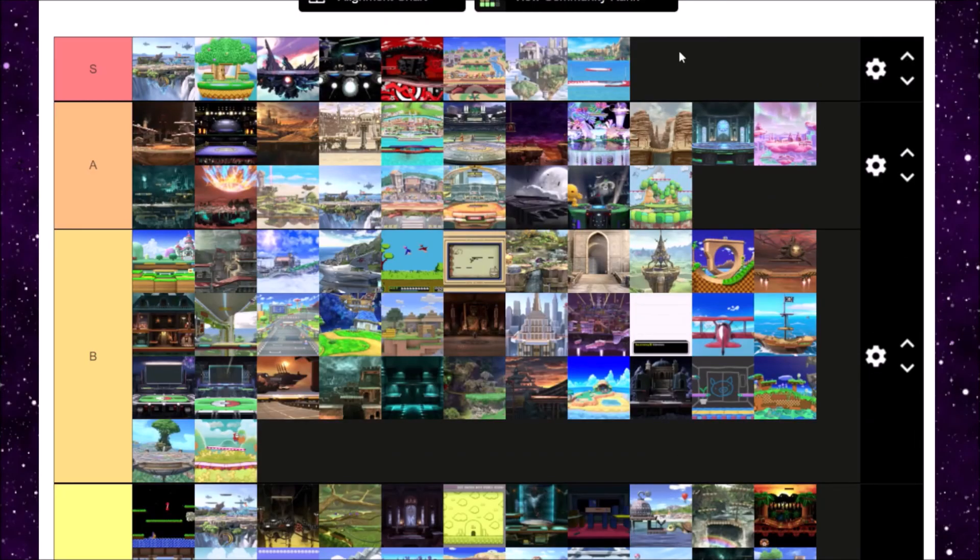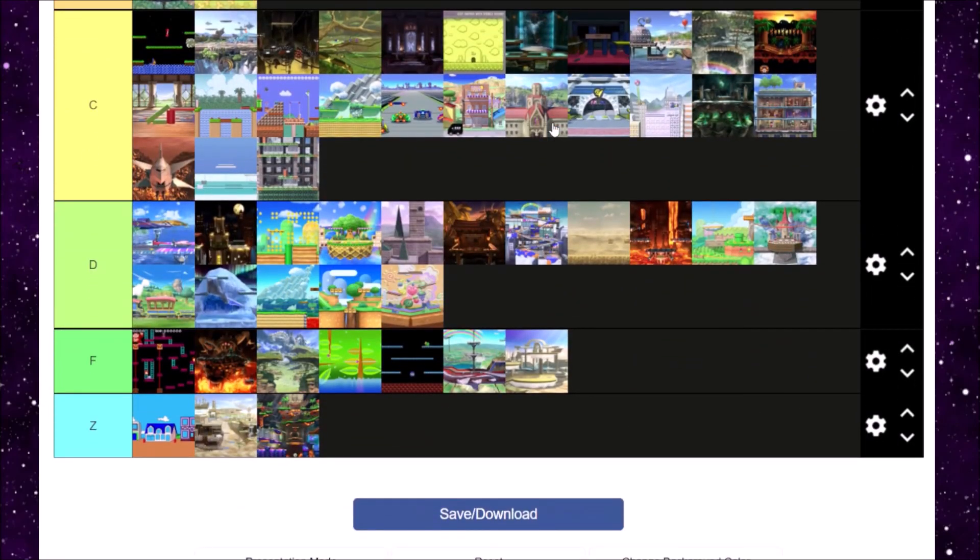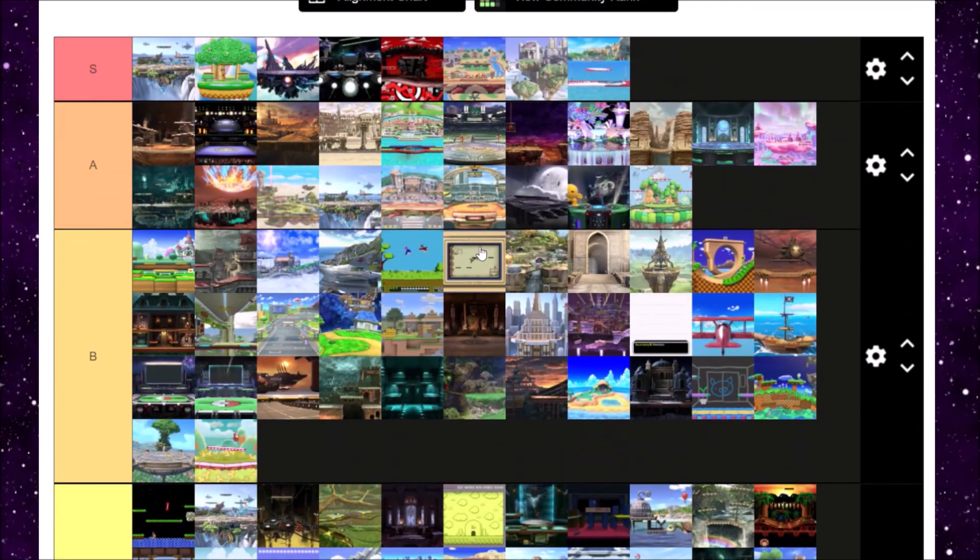And that's my Super Smash Bros Ultimate Stage tier list. My favorite stages are Battlefield, Dreamland, Final Destination, Lylat Cruise, Mementos, Smashville, Temple, and Wuhu Island. While my least favorite stages include Pac-Land, Palutena's Temple, and the Great Cave Offensive. Do you guys agree with me? I bet a bunch of you do disagree. Let me know if you agree in the comments, and let me know if you want me to do more Super Smash Bros videos or tier list videos. Subscribe if you're new, follow me on Twitch and Twitter, and join my Discord server. That's all I have today — goodbye everyone.